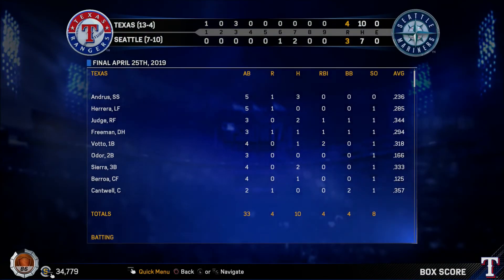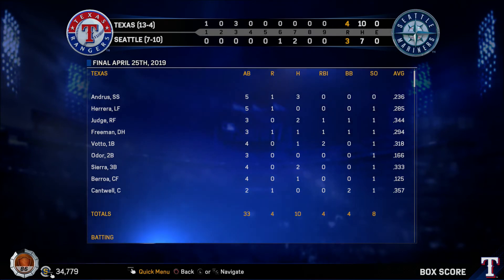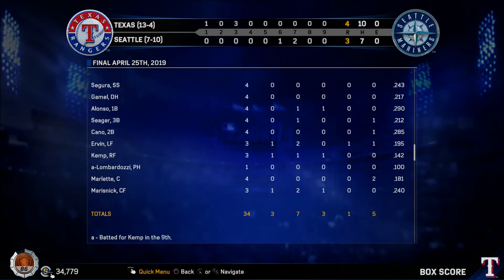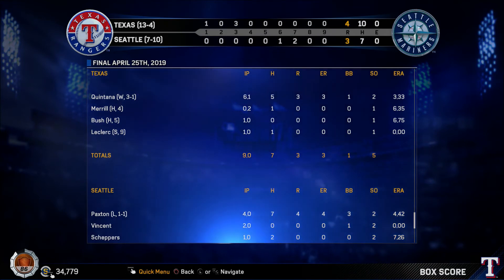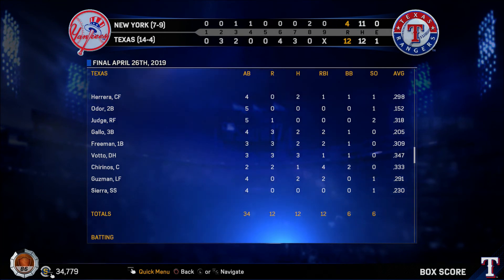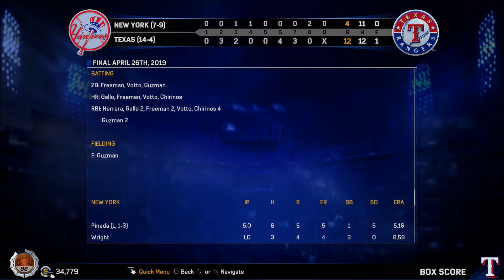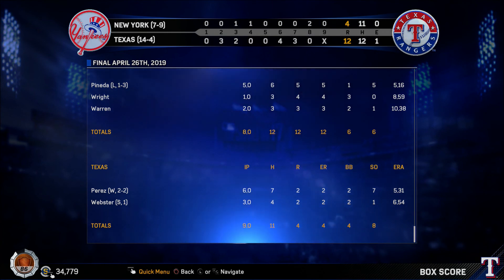Happy Friday, baseball fans. Welcome to Inside the Show. Starting out west, the Rangers knocked out 10 hits as a team as they bested the Mariners in Safeco Field 4-3. The win was their seventh in a row. Looking at the standings, the Mariners sit in fourth place in the American League West. Happy Saturday morning — here are the results from Friday. Starting in the AL West, the Texas Rangers went deep four times as they pummeled the Yankees 12-4. They are on a roll with eight straight victories. The A's shortstop grabbed three runs driven in as Oakland disposed of opponents.